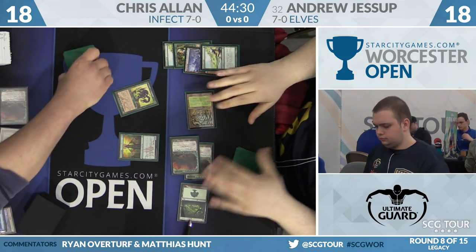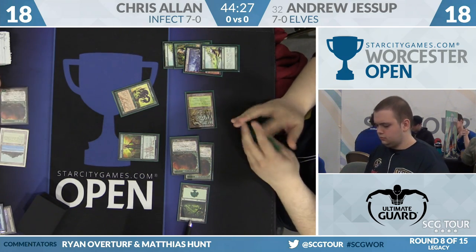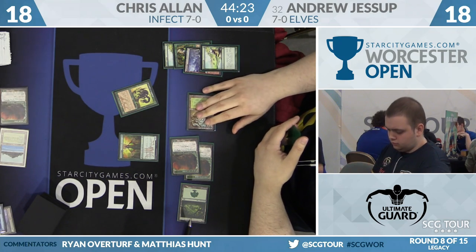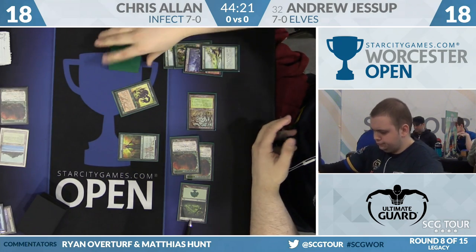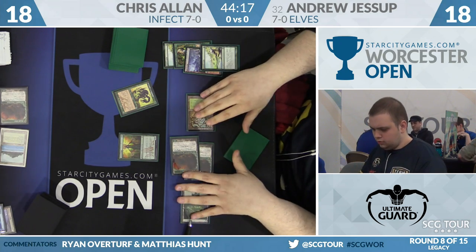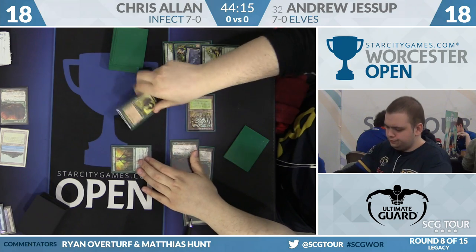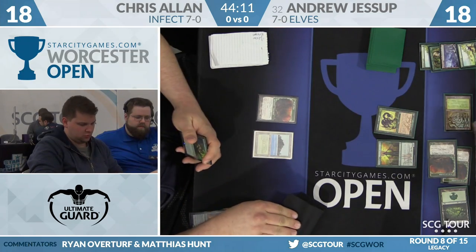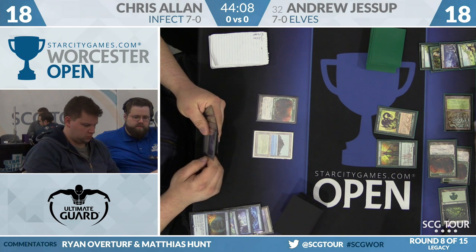Cradle made three, he Zeniths for one, floating one green. Got Symbiote, bounced Visionary to untap Dryad Arbor. Picking up Elvish Visionary to Wirewood Symbiote might be the most common game action that Andrew Jessup makes in Magic.